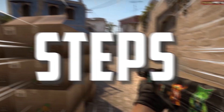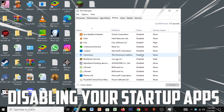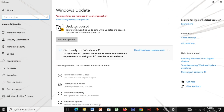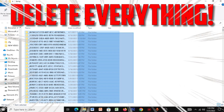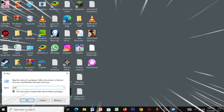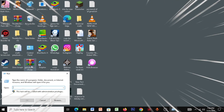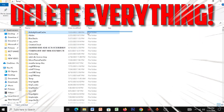Other steps to instantly fix FPS drops: disable all your startup applications, set background apps to disabled, and make sure Windows is updated. Then open Run, type 'temp' and delete all the files there. Open Run again, type 'prefetch' and delete all those files. Finally, open Run once more, type '%temp%' and delete all those files as well.